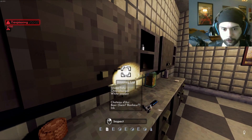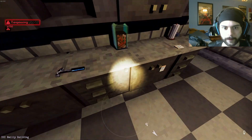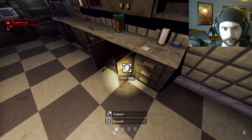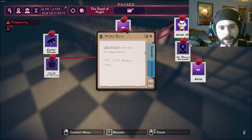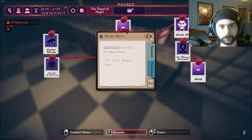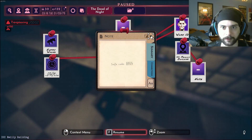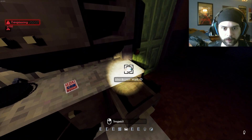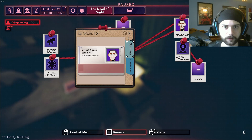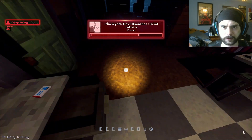Nothing in the fridge that really gives me any clues. There's another note, though - not really important. A lot of bugs in here. What's the note say here? John Bryant work wrote as HR administrator 9 to 1700 Monday to Friday. It's Tuesday, so he's missed work. Safe code 8765 - eight, seven, six, five. Keep that in mind. Another work ID - he's got multiple IDs. That's very interesting.